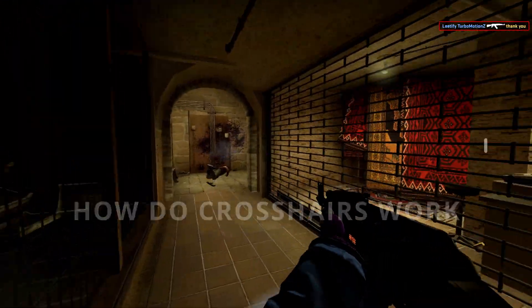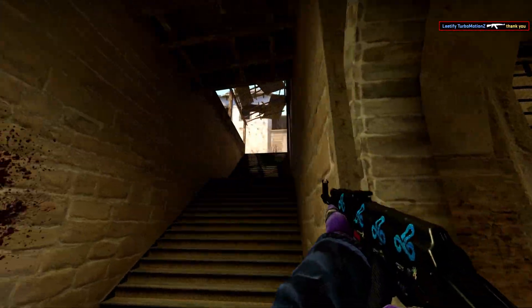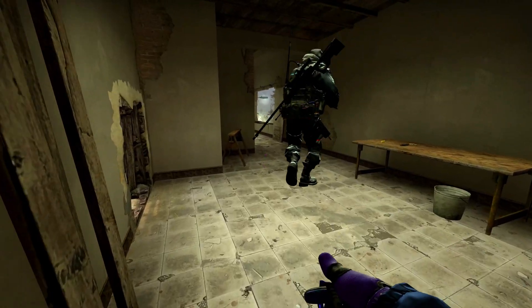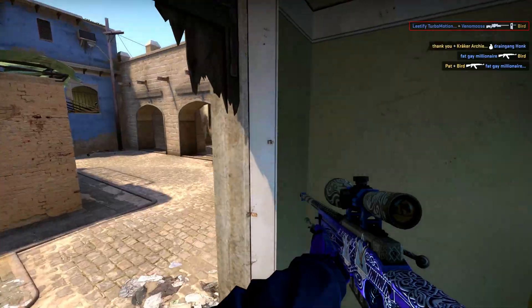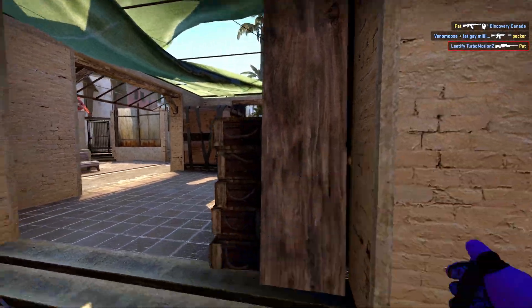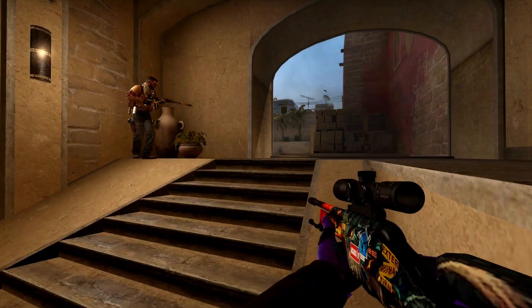So how do crosshairs even work? They're a representation of the middle of your screen so you can line up your shot. You can use them in a variety of ways — from placing a dot over the enemy to having a gap where you can put the enemy's head inside the crosshair. It just depends what you prefer and what kind of aiming speaks to your brain in a more reliable way.